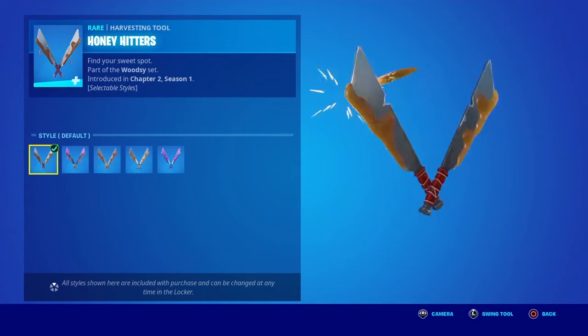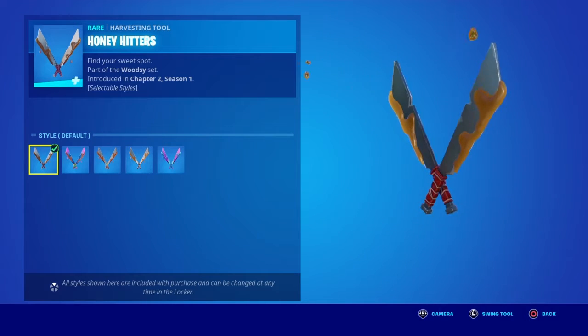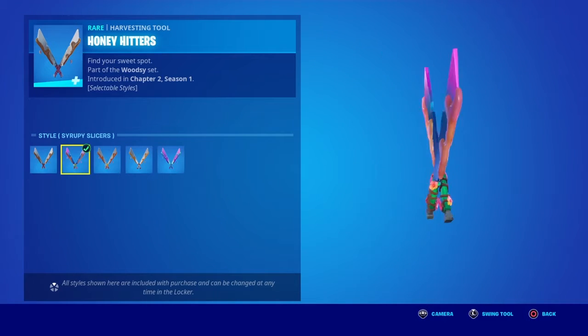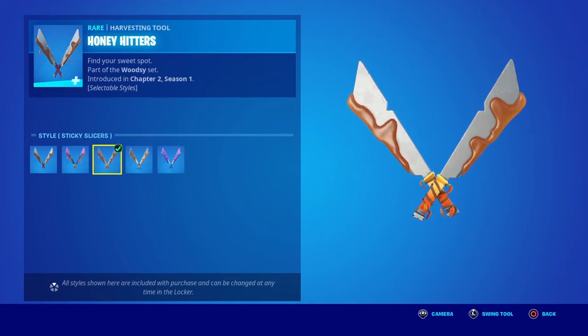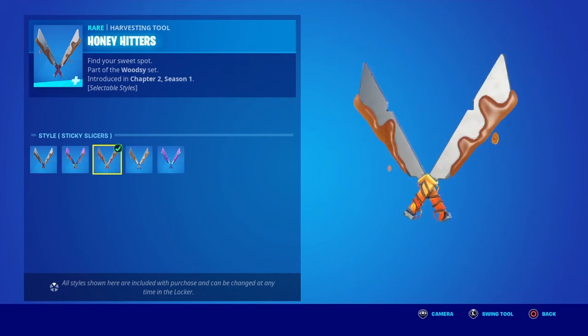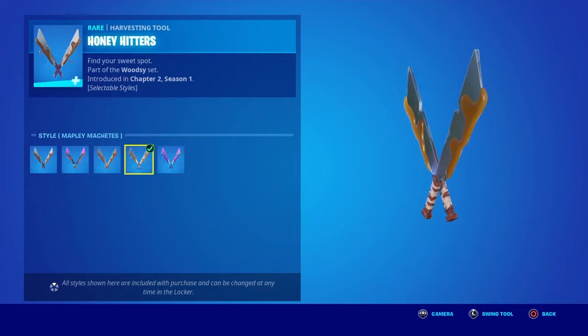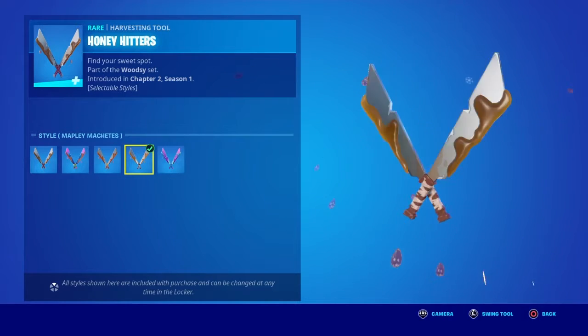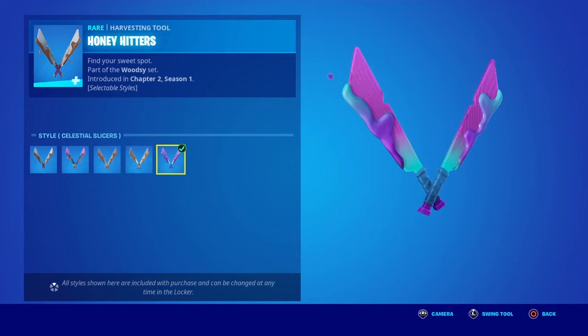Then we got the Honey Hitters pickaxe — this is the default style. Then the Syrupy Slices style, which does change the splash design, though I'm pretty sure the sound doesn't change. Then the Sticky Slices pickaxe — I miss when this pickaxe only had one style. Then the Maple Machete pickaxe and the Celestial Slices pickaxe.